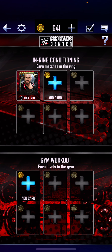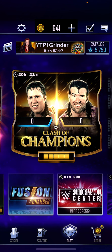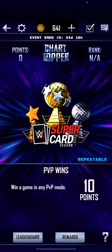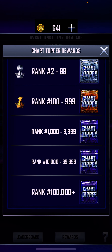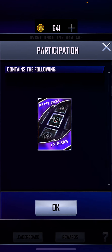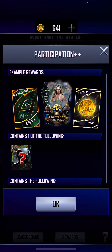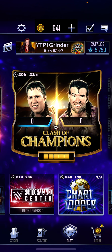Performance boosts are good to help when you want to chain up cards. Gym workout — never pay for that. In-ring conditions — don't pay for the second one, that's a waste of credits. Also the new feature, Chart Topper: this can help for picks, but you don't have to rush for it. You could do it for the exclusive draft picks, which could help, but it's not really recommended.